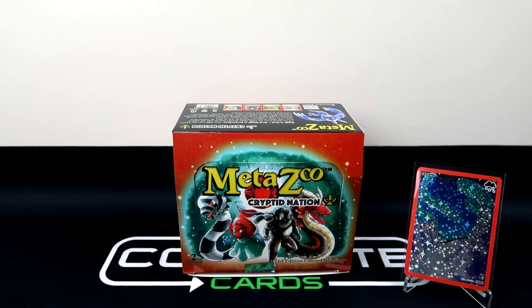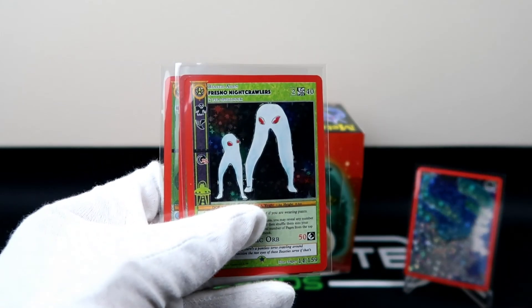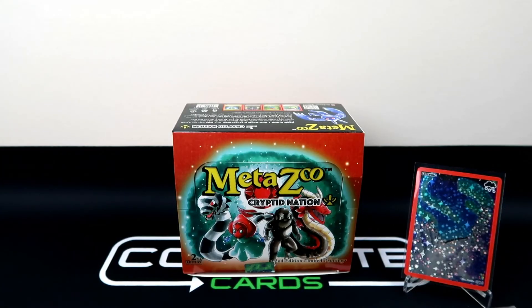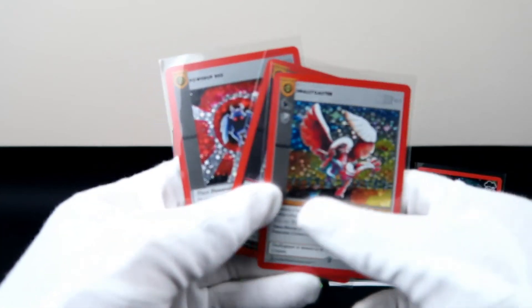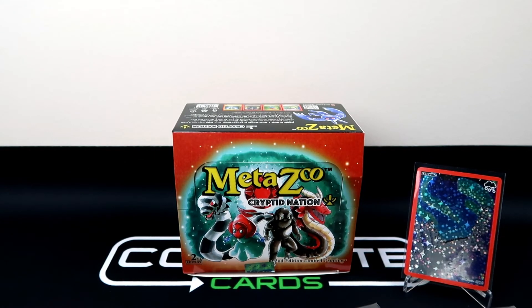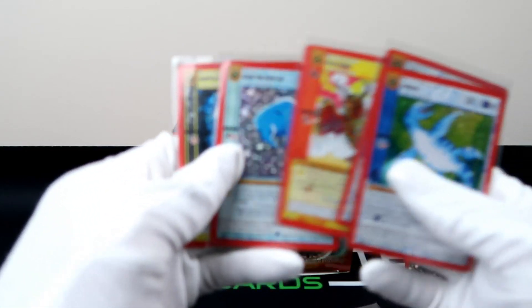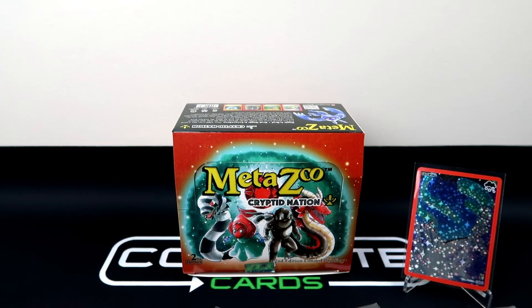So I wanted to do one more recap on this second edition MetaZoo Cryptid Nation booster box — I had a lot of harsh things to say about it, but actually that was a really fun rip. I felt like there were a lot of cards I pulled that I hadn't seen before, just because I didn't get my hands on that first edition booster box. To recap: we had gold full hollows, gold reverse hollows, and a lot of variety — some of my favorites including Ghost Deer since I'm building the ghost deck, and then the biggest hits of the box: gold hollows, reverse hollows, and more gold hollows.